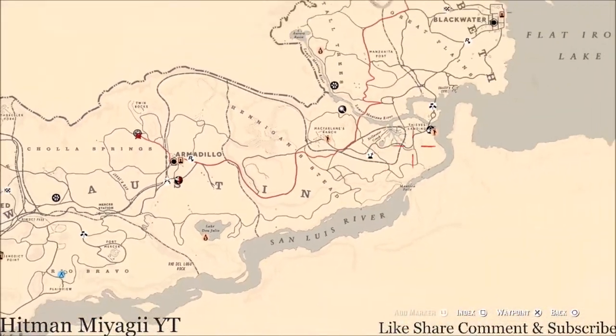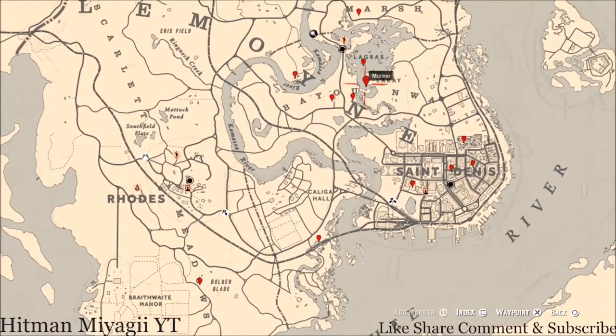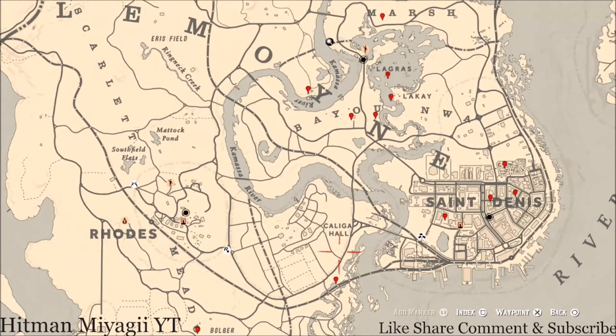Let's get over to the Lemoyne area where we normally do business so I can tell you guys the cycles real quick. The cycles for today, Thursday August 12th, are: Family Heirloom cycle 4, Lost Jewelry cycle 2, Coin cycle 3, Arrowhead cycle 5, Wildflower cycle 3, Antique Alcohol Bottle cycle 2, Tarot Card cycle 4, Bird Egg cycle 3, and Fossil cycle 5.